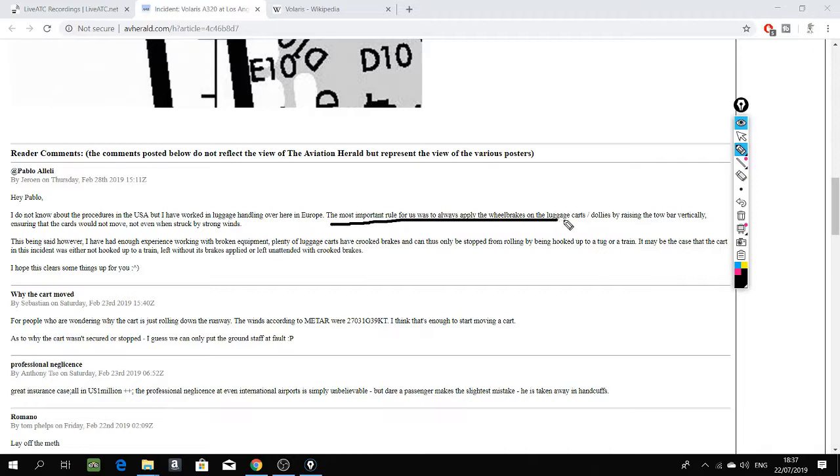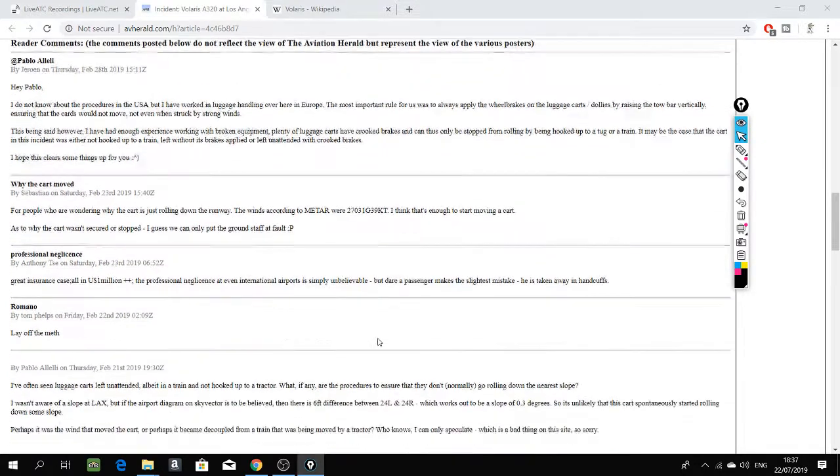Delta 964, can you make the turn at Echo 7? Yeah, I think we can make the turn there. Delta 964, yeah, make the left turn there at Echo 7. And where do you want us to go? We'll go onto the runway, and then a right turn at Victor, and hold runway 24R — pull those numbers up. Okay, we'll pull up 24R, and we'll make the left turn here and right onto Victor over 24R. Delta 964.